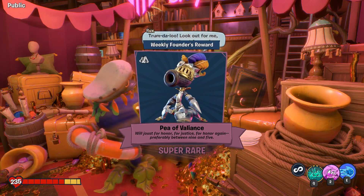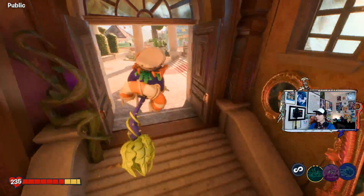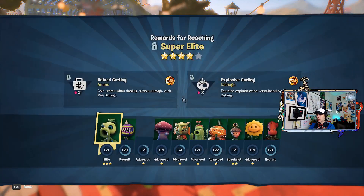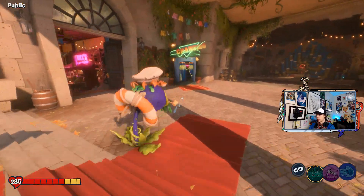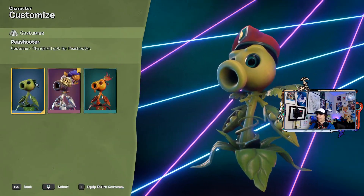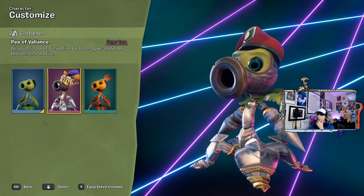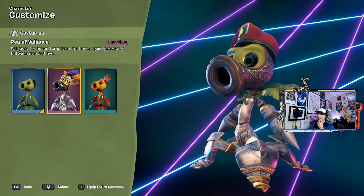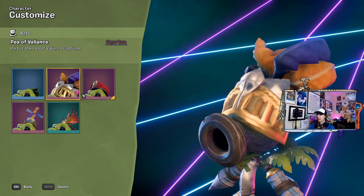The week four founder's gift — 'P of Valiance will joust for honor, for justice, for honor again.' I have no idea what the rest of that was. There's a way you can walk up that I could have done the whole time instead of jumping that weird way. My Chomper is at level nine, so Chomper is really close. Let's see this Pea Shooter — so it's one of the full body things. 'Sappy Pea will joust for honor, for justice, for honor again, preferably between nine and five.'